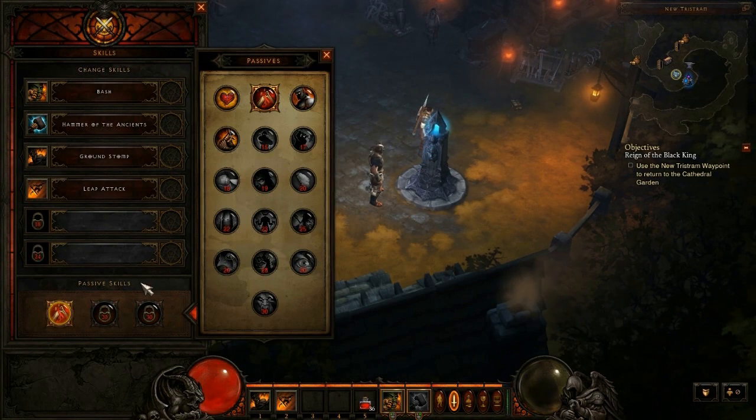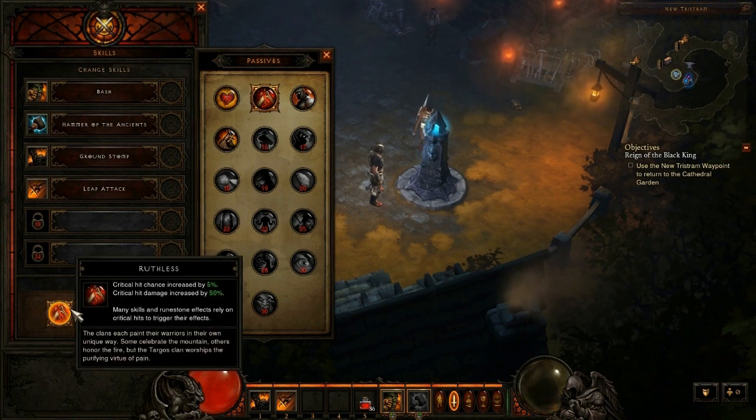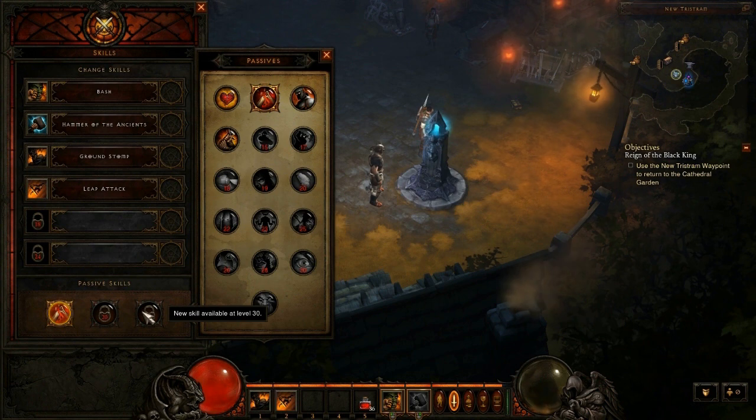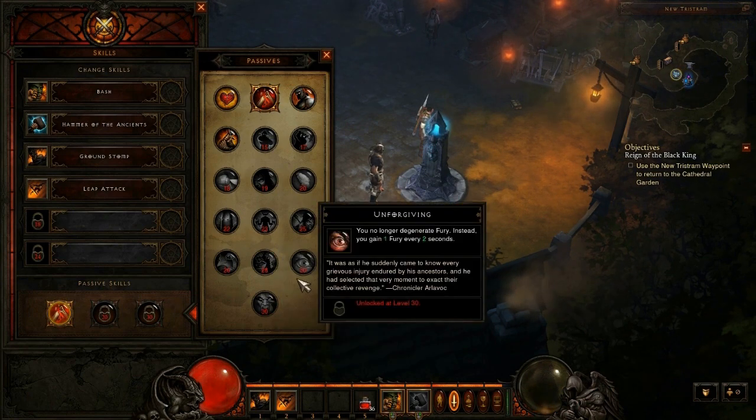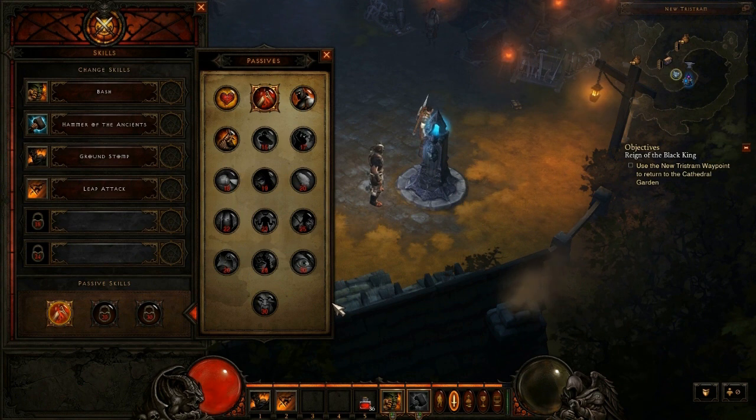Some of you guys might not know, so I'll just explain it just in case. The difference between active skills, which are the ones up here, and passive skills, which are the ones over here, is that active skills you actually have to activate, and passive skills are just on all the time. I only have one passive skill activated right now because I'm only level 13, but by the time you're leveled up past level 30, you'll be able to have three passive skills on at the same time. So let's start from the top and go through each of the 16 passive skills for the Barbarian.